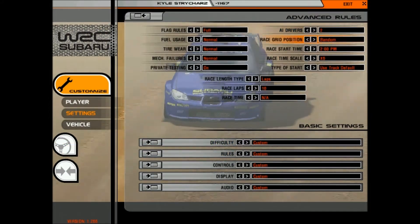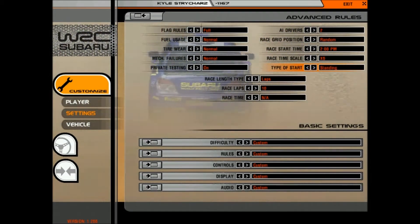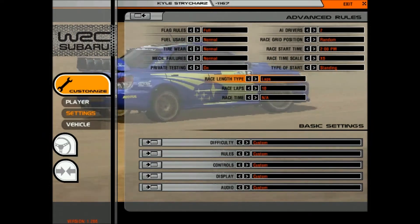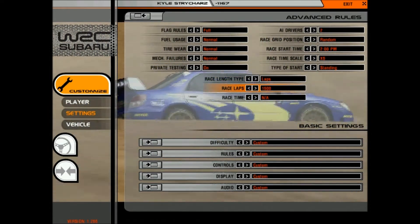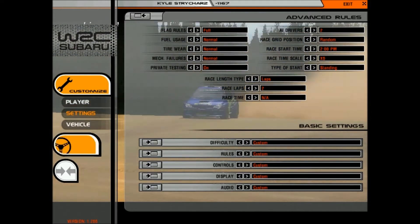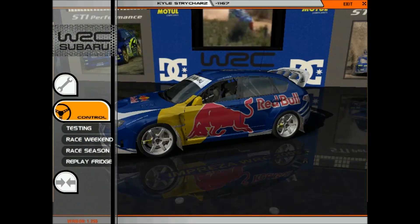AI drivers — let's go with two AI drivers. Type of start: let's do a standing start, because that's kind of rally. Length — ooh, 1,500 laps! That'd be fun. Two laps.